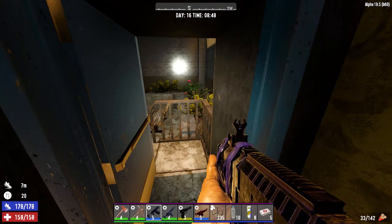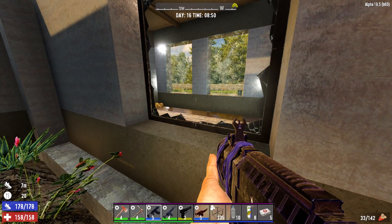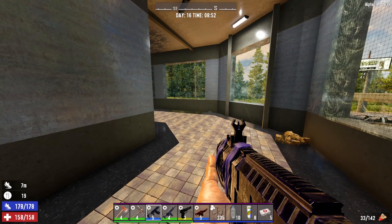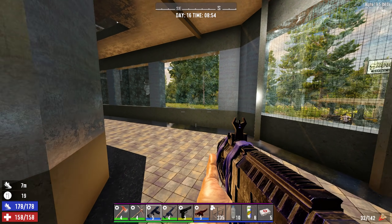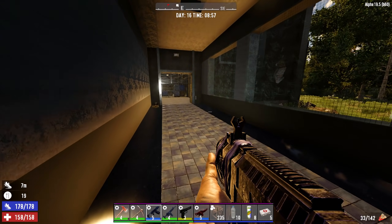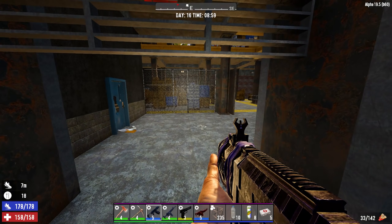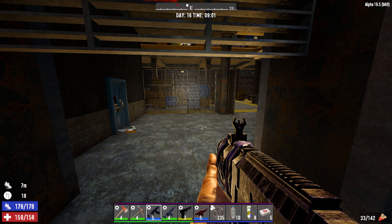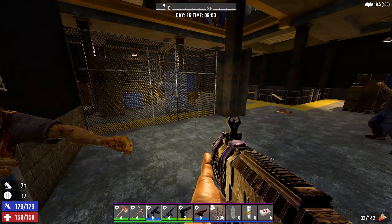Let's see how loud this thing is. The suppressor looks funny because it puts a sight out on the end of the suppressor and makes the shotgun longer. I don't know if it adds recoil - we're gonna find out - it may, until you max out Boomstick and get all the books for shotgun.